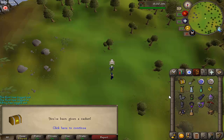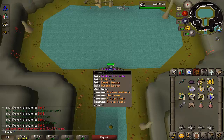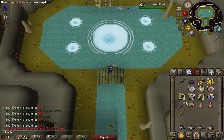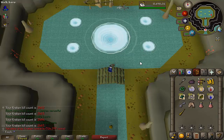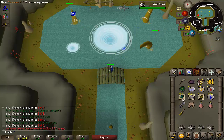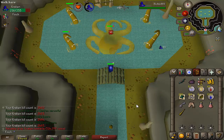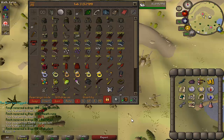Got an elite clue from Kraken — what can we get? A whole lot of nothing. Got ourselves another Kraken tentacle though — getting very close to 10 to upgrade the trident. I think this is my 8th one, might possibly be the 9th; I'll double check when I bank. And it is number 8, so 2 to go and I can upgrade the trident.